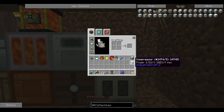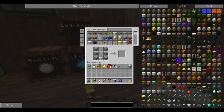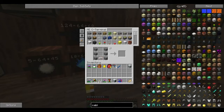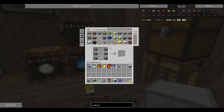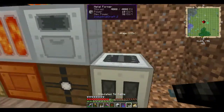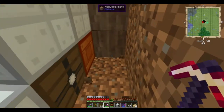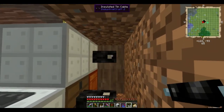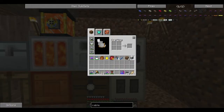I'll put the macerator there and then get some wire — it's cable. Gold holds 512, copper holds 128, but these machines only hold 32, so tin cable will do. I'm just going to run it through the wall behind here. I know it doesn't need to go up there, but I'm going to do it anyway so everything gets power. I've got room for one more thing I can add on there.